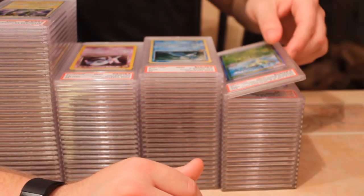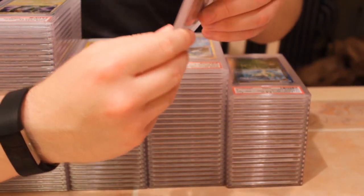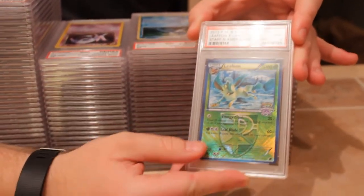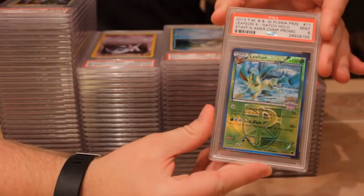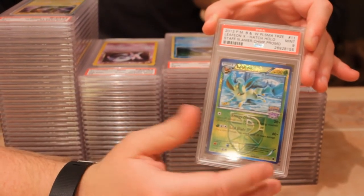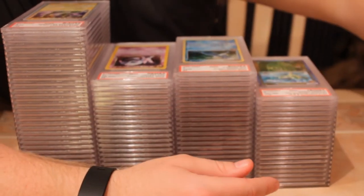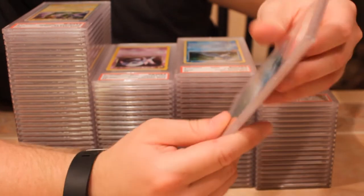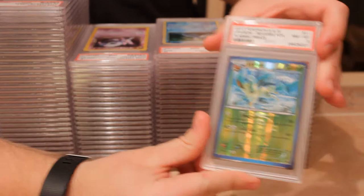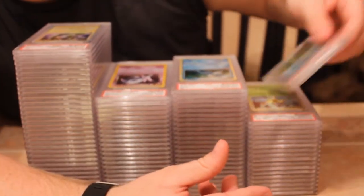Next we have some more staff cards — these are the state championship from 2013 Plasma Freeze Leafeon staff reverse, with the same cross-hatching as the Torchic. If you've seen some of the other recent videos, we did the Glaceon which was the city championships for that year; this is the state championship version. Next we have that same exact card but the regular reverse from that set with a near mint to mint eight.